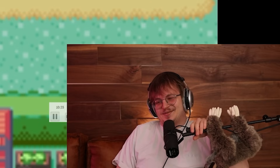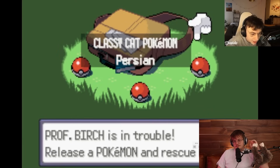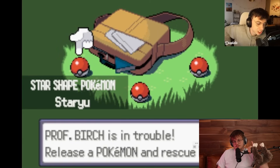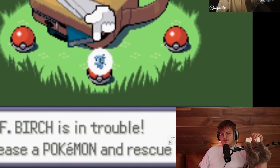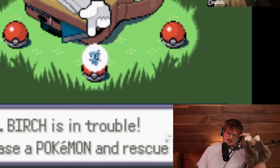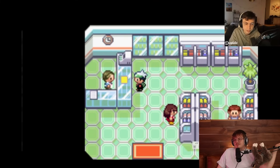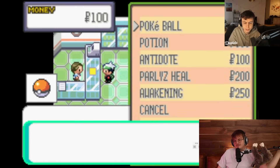That is one of the most beautiful wipes I've ever seen on this channel. His new starter choices are Persian, Pupitar, and Staryu. Pupitar obviously seems good, but before you get Tyranitar it takes so long - I think it's level 55. I would go Persian here just for the early game power. But chat's going to tell him to pick the pseudo-legendary every time. He's thinking about level caps and everything - that's actually good.